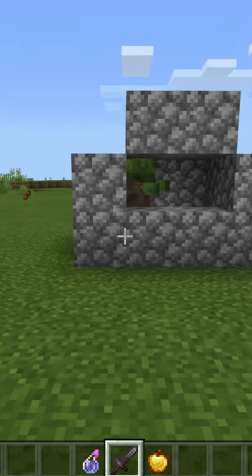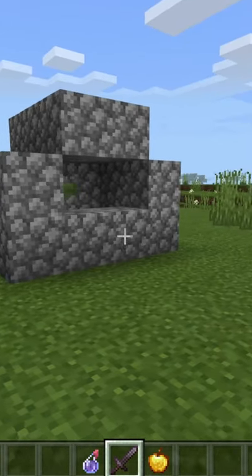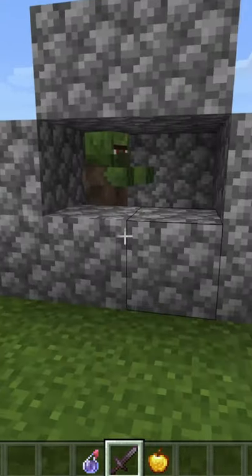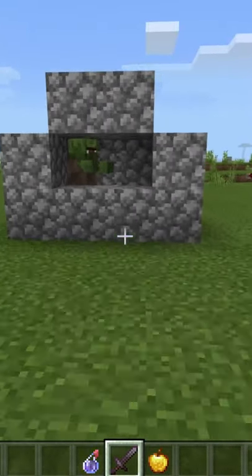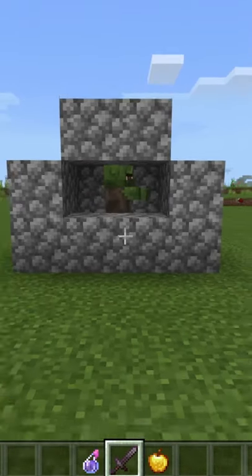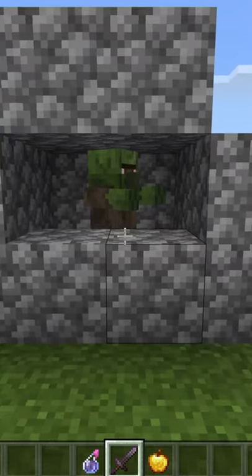Today I will be teaching you how to cure a zombie villager in Minecraft. As you can see, I have my zombie villager here trapped in a cobblestone house that I made for it. If you're playing in survival, I highly recommend trapping it in a little house like this at night so you can cure it during the day. Once you have it trapped, you're going to need two things: a splash potion of weakness and a golden apple.